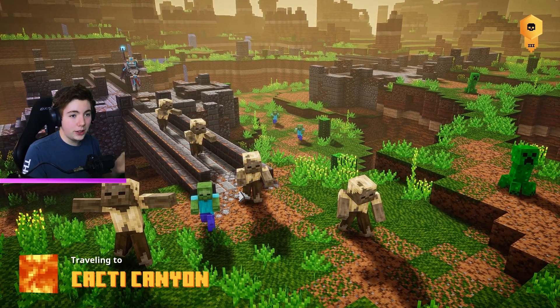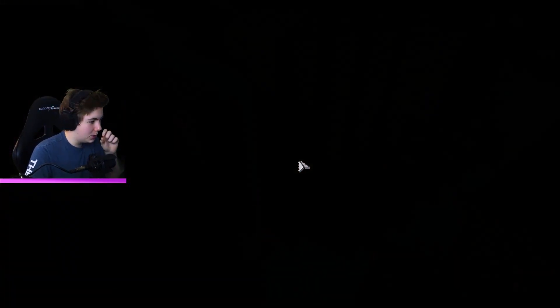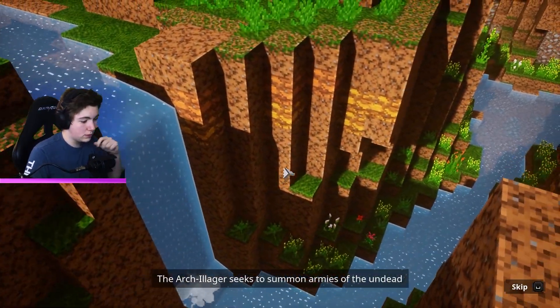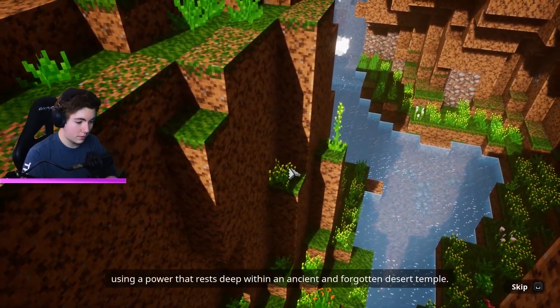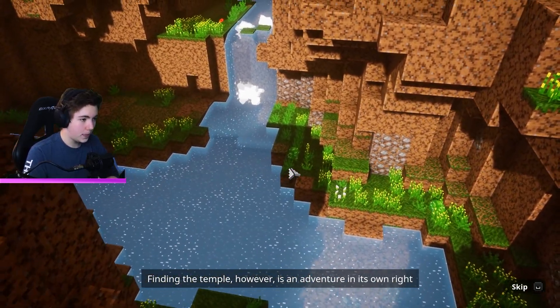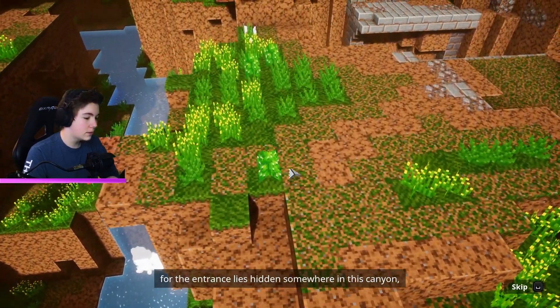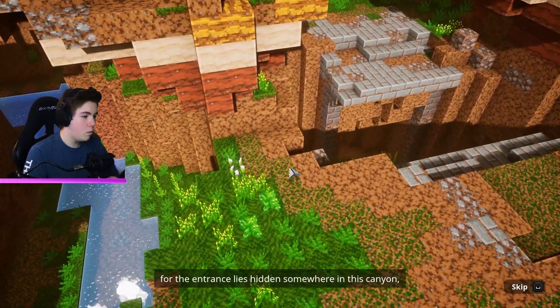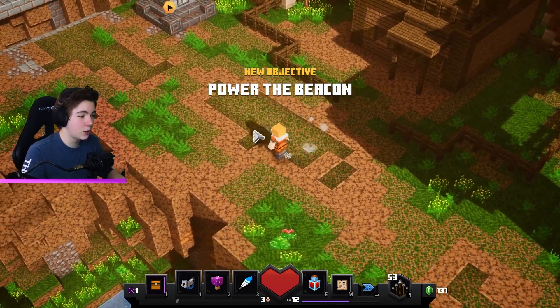I am playing solo, I don't have anyone on with me right now. The cutscene tells us someone seeks to summon armies of the undead using a power that rests deep within an ancient and forgotten desert temple. Finding the temple is an adventure in its own right, for the entrance lies hidden somewhere in this sprawling maze of malevolent mobs and lost secrets. The cutscenes on this are actually really cool.